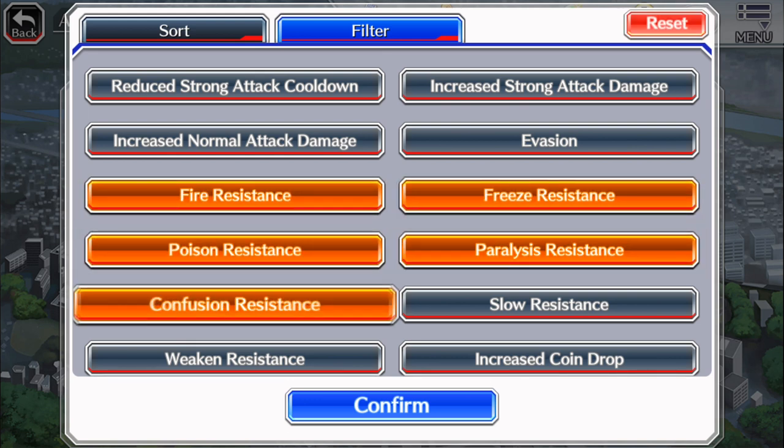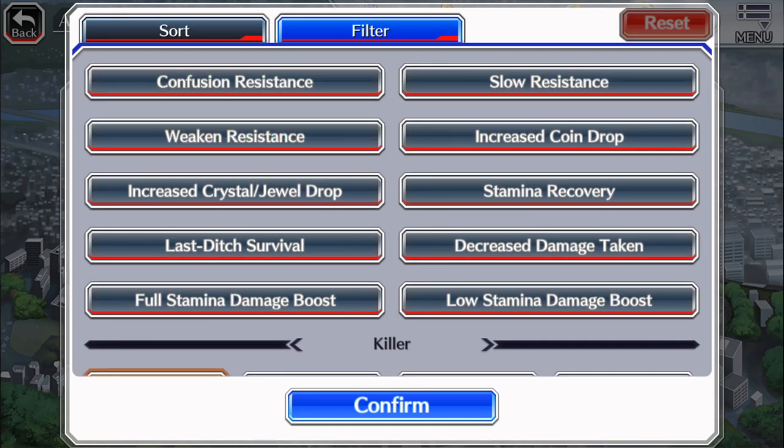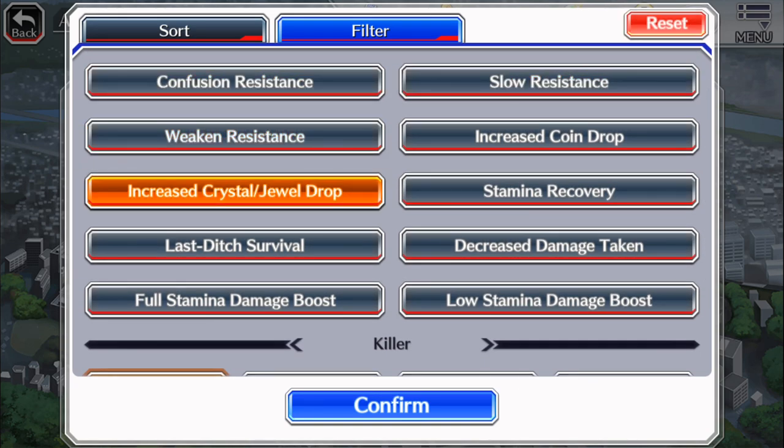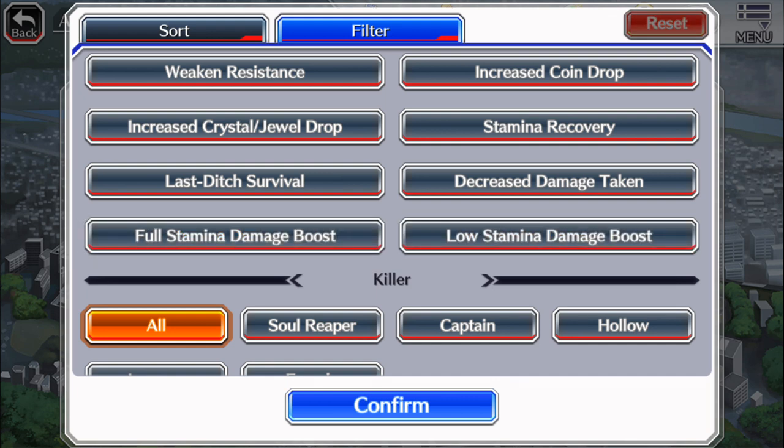We don't really say freeze resistance or paralyzed resistance — we don't really use those resistances in actual PVE. Coin drop, crystal drop — I don't think I've ever seen people say crystal or jewel drop. You can just say bring crystal links — that's what they mean. Stamina recovery — we just call them heal links. If someone says SR and they mean stamina recovery, slap their face. Full stamina damage boost and low stamina damage boost — I have seen people say FSD or LSD, but these aren't really common practices.